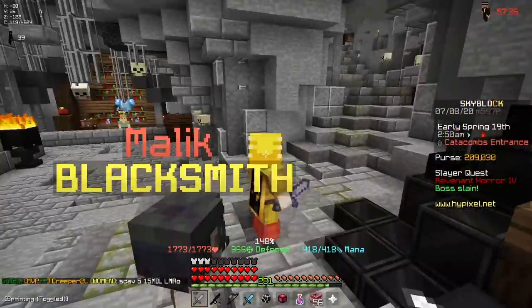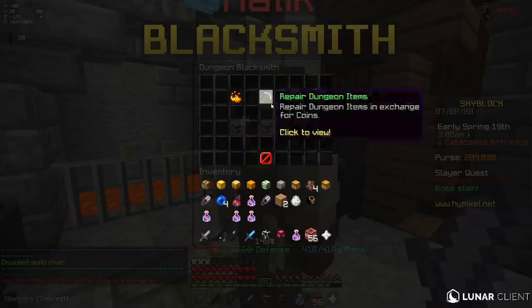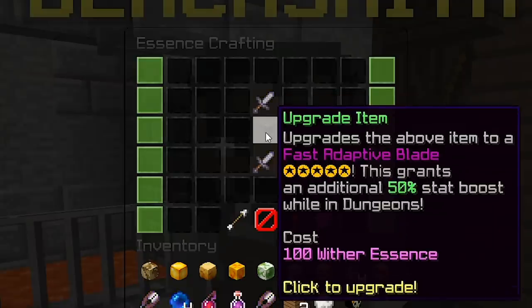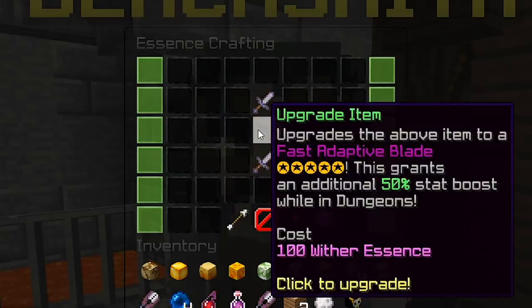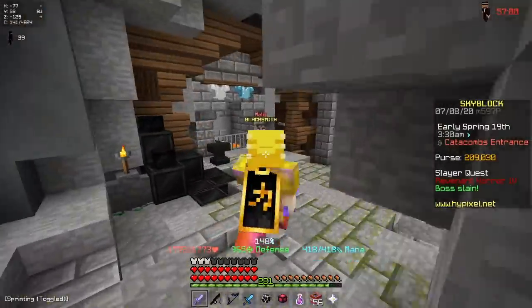It took a bit of saving up to get the stuff to upgrade it, but I can do it right now. If I right-click on this NPC and go into the Essence Crafting menu, I just put this in here, and if we click this, it costs 100 Wither Essence and I have 159. So we can go ahead and upgrade this — basically what this does is increase the stat boost of the item by even more.